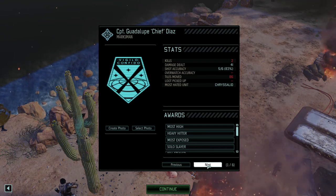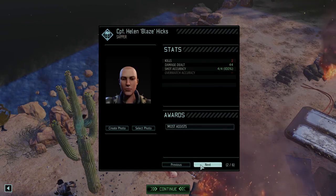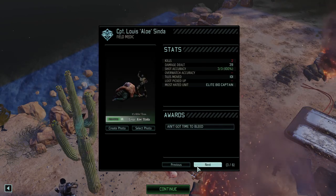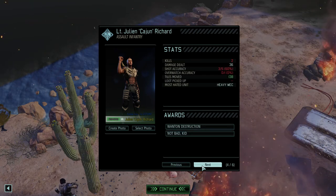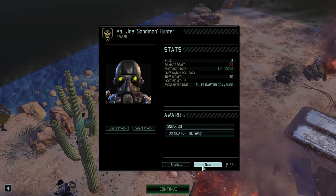Chief: two kills, 41 damage. Most high, heavy hitter, most exposed, solo slayer, kill stealer. Blaze: two kills, 44 damage, most assists. Aloe: two kills, 39 damage. Cajun: two kills, 36 damage. Sandman: three kills, 23 damage — and died. Gravedigger: MVP, four kills, 44 damage.